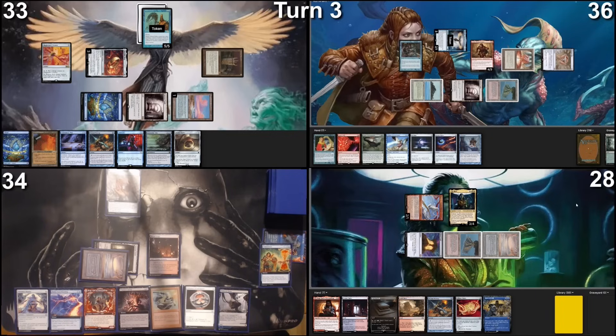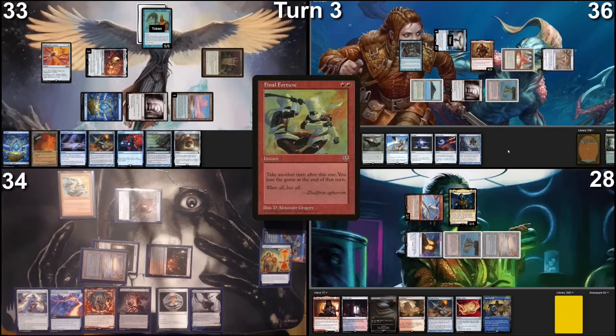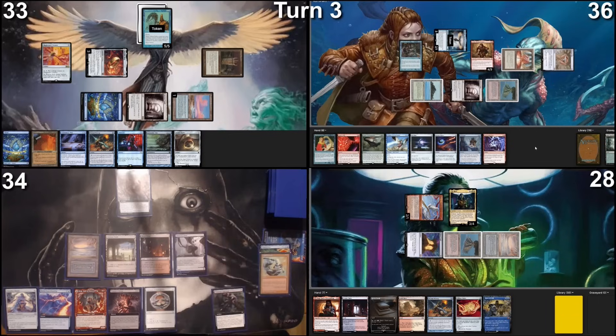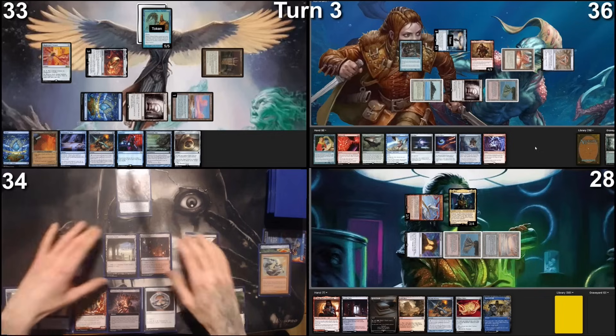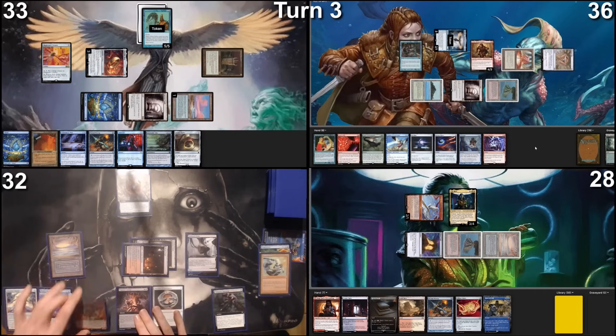There's no mana up from the blue players, so this is a window. I'm going to cast Final Fortune, not paying for it. Final Fortune resolves — I go to my last and second turn. Untap, draw for turn, play Polluted Delta as land. Tap Ancient Tomb for two colorless, tap Blood Crypt for red, cast Bergy. Bergy resolves.